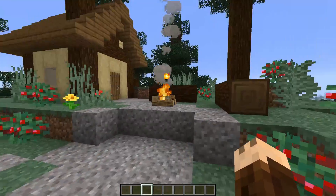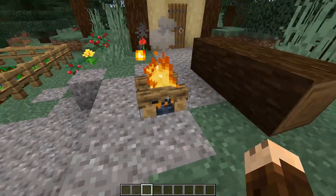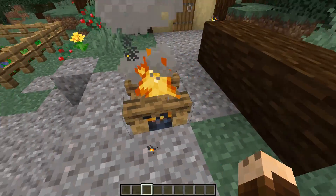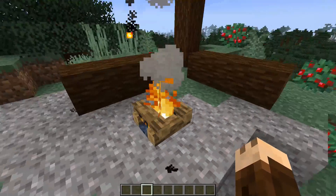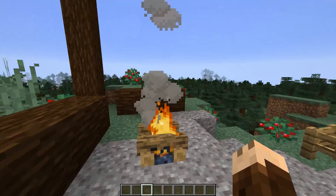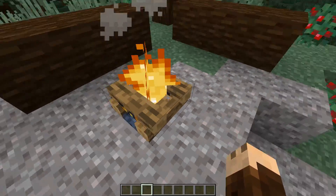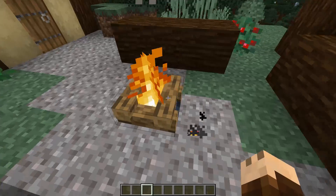Last week we got the campfire and to start off we have gotten a new texture as you can see here. A little bit more of a 3D model. I like this way more. I like the flame as well, and you can really see the logs here. Four logs and some ash here in the middle.